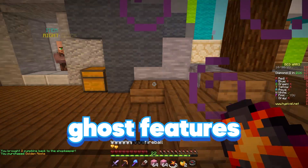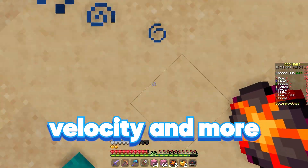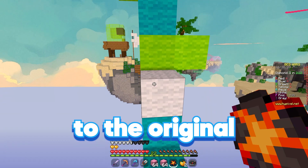Vape Lite only offered true ghost features such as reach, auto-clicking, velocity, and more. Similar to the original copy of Vape, it was in an external window as well.